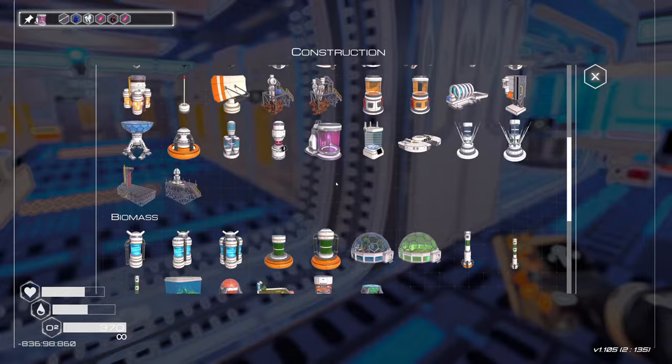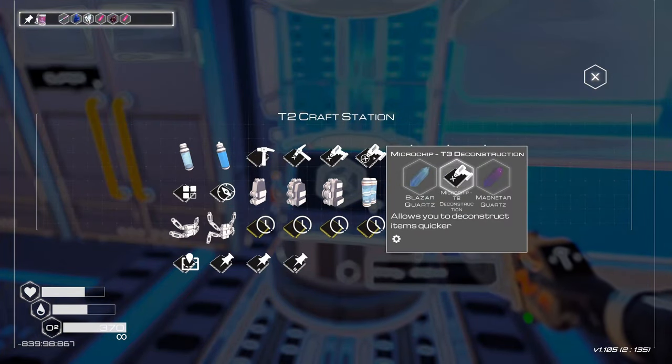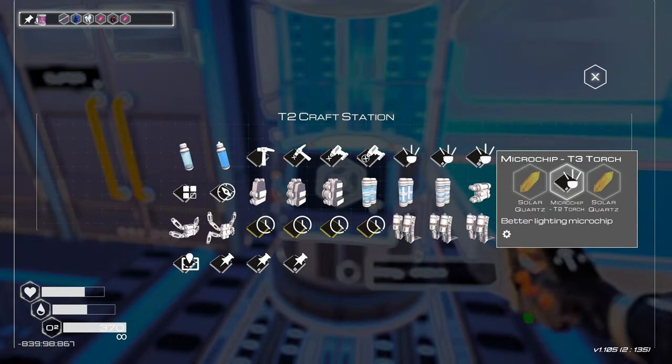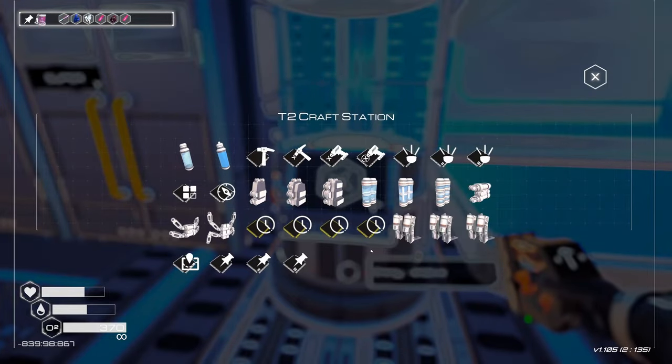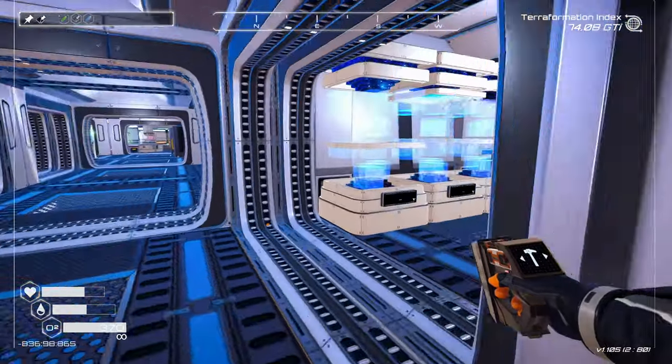But first, we have other things to craft: a tier 3 deconstruction, tier 3 blueprint pinning, and a tier 3 torch. And actually, I want to do this one first. So let's go grab those.